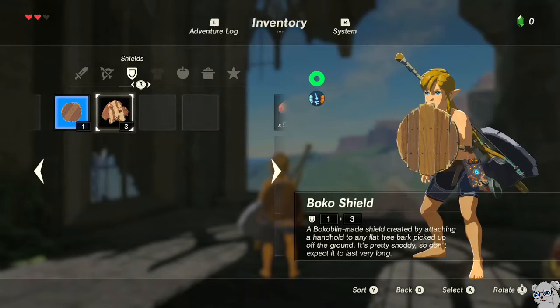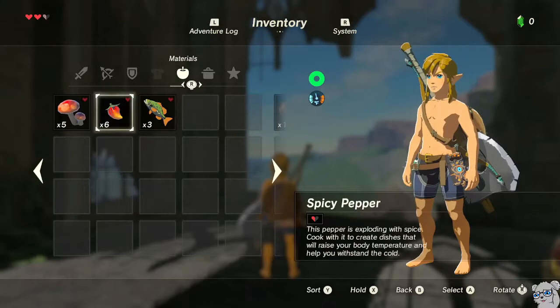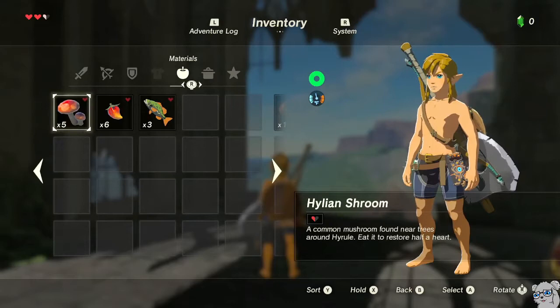As for food: five Hylian Shrooms and six Spicy Peppers. You need all six Spicy Peppers — don't eat them. They are important to fill up our food inventory since that's a key part of WOMC. Hylian Shrooms, you just need three or more, so we can afford to eat one or two.